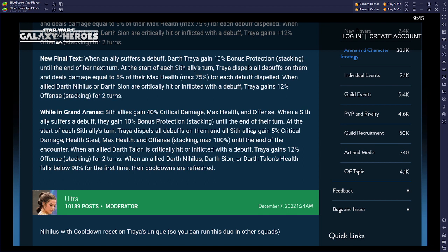When sith allies suffer debuffs they get protection up, dispel buffs, and gain critical damage, health steal, max health, and offense stacking to 100% until end of encounter. Traya is going to start hitting like a truck — very tanky and tough to take out. When allied Darth Talon is critically hit or inflicted with a debuff, Traya gains 12% offense stacking for two turns. So it seems like they're adding Darth Talon alongside Nihilis and Scion. If she keeps getting stacks, she hits harder and harder.